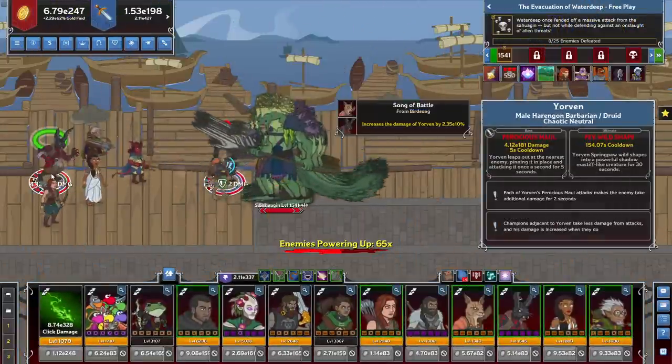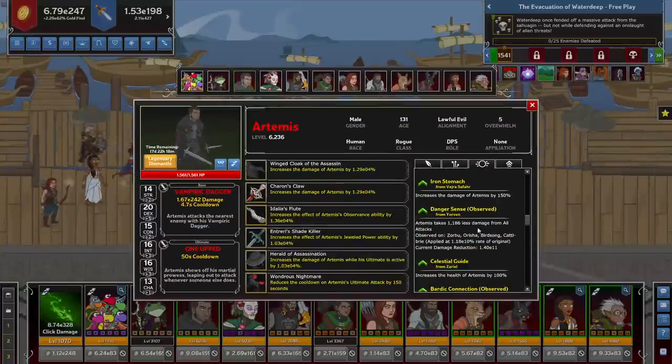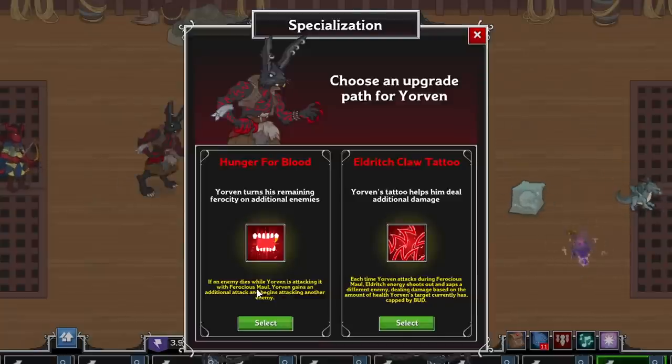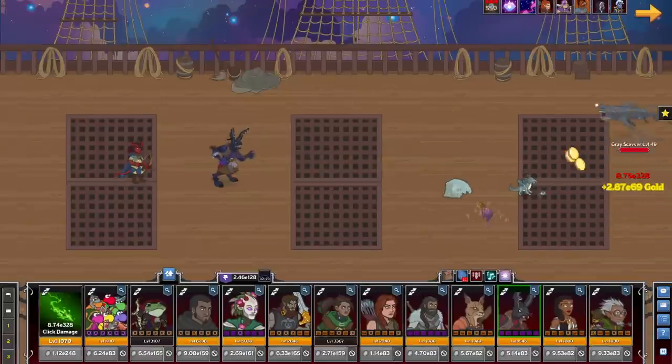However, since Danger Sense is a positional formation ability, if you place Yorvin next to a bunch of other DPS so Artemis can observe it, you can effectively make Artemis a tank as he shrugs off a very large amount of damage. His specializations are between attacking instantly if he lands a killing blow with Ferocious Maul, or causing Ferocious Maul to lash out Eldritch Energy at a secondary target dealing damage based on the target's current health, capped by your bud damage — generally the second is the more useful pick. His ultimate causes him to morph into Nightmare Fuel, reducing his attack cooldown by 2.5 seconds and increasing his damage by 400% for 30 seconds.